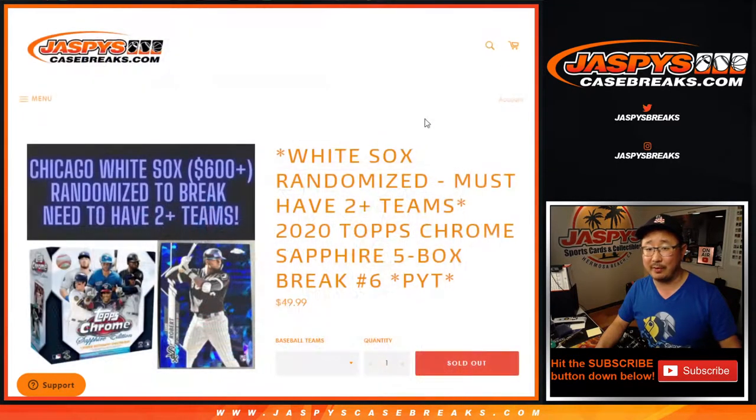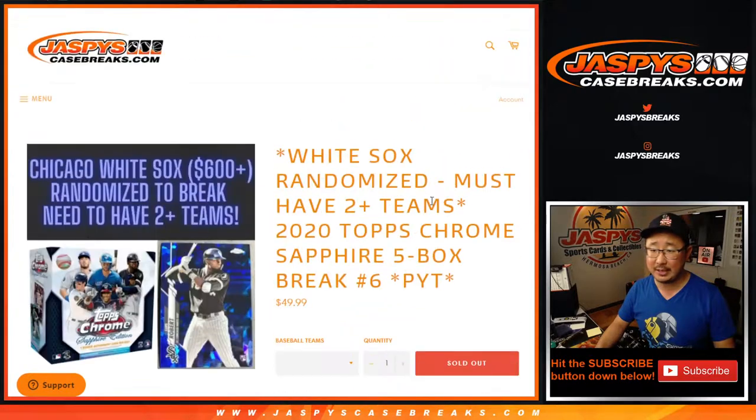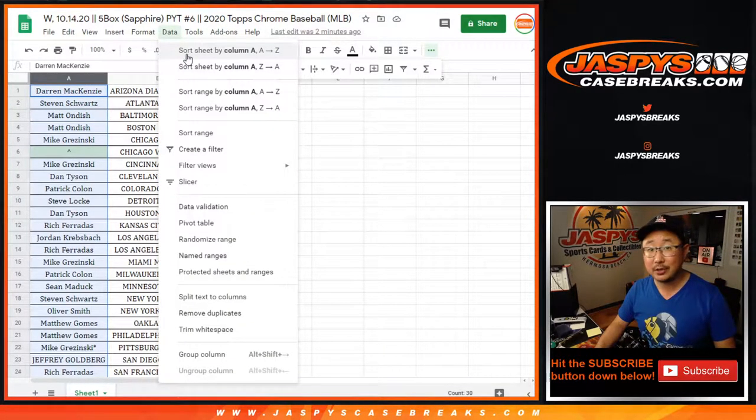Obviously we'll want to chase that Luis Robert. In fact, we've got a chance to win that Luis Robert. So if you follow the directions, you've got to get at least 2 teams to get 1 entry, 4 teams gets you 2 entries, so on and so forth.